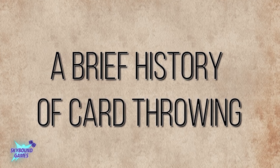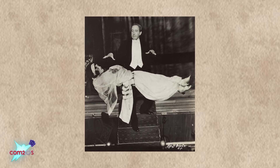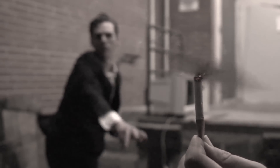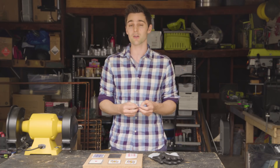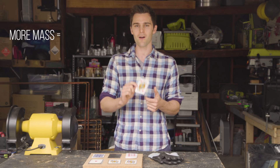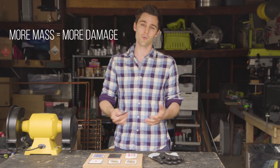So here we are, throwing cards. The whole card-throwing thing came about as a card trick for magicians doing shows on stage. They would throw cards and cut small, light things like paper. What's interesting is that if you throw a card with enough force, it'll actually stick into something like foam — something non-dense. And if we increase the mass of the card, it should theoretically stick into things more durable than foam or wood.